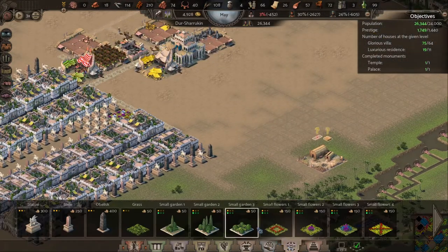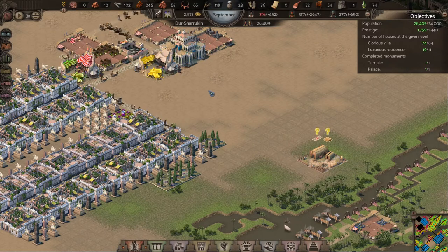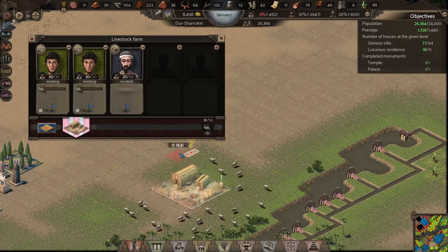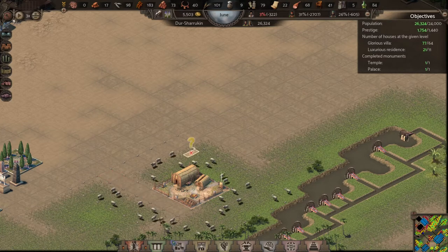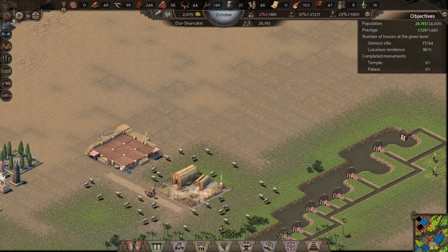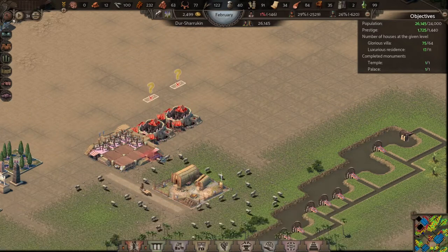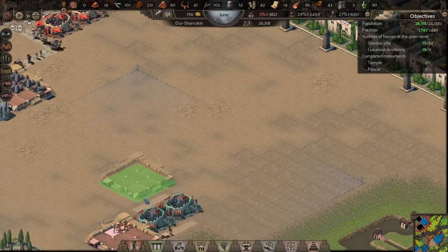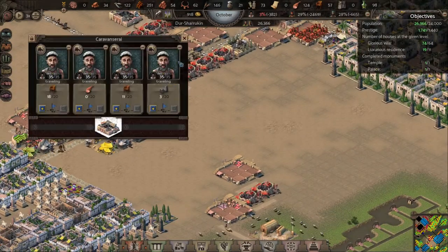The pollution level just hit that residence right there, so I'm going to put up a large garden to avoid a pollution issue. I'm also going to build and place another livestock farm so I can sell more meat, because as soon as I stopped selling a little meat the income started going down pretty quickly. I'll put in some raw meat production and a couple of butchers. I've now stabilized at 75 glorious villas and I've got 2,469 villa townspeople looking for work.